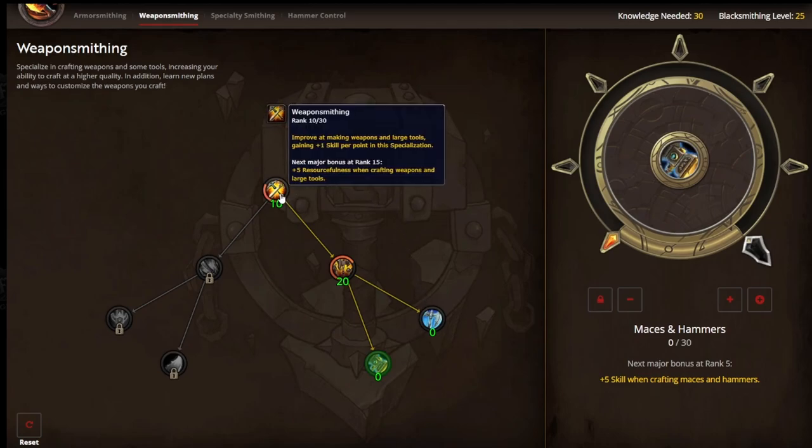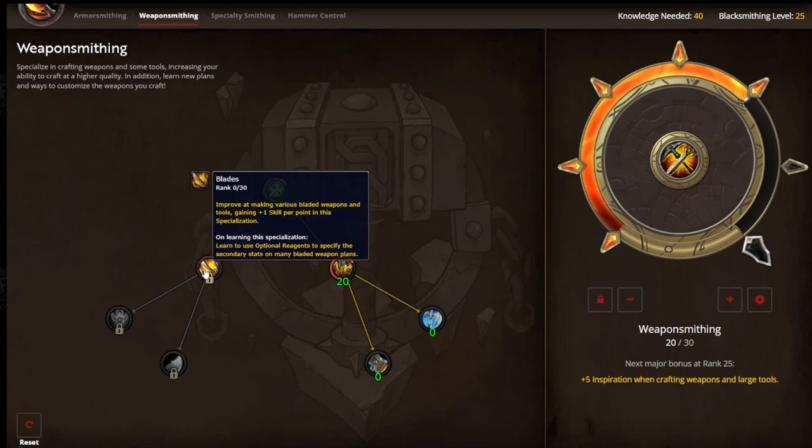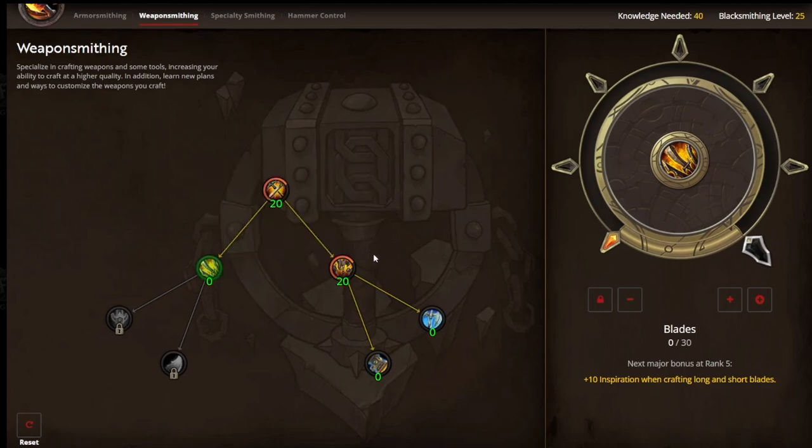I'm going to return back to the original node. I want to get this up to learn my final sub-specialization. And now I'm at 20. Notice Blades has now been unlocked, or it has the ability to be unlocked. Again, this is identical to what we did on the Hafted side.